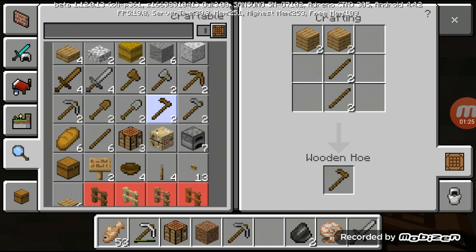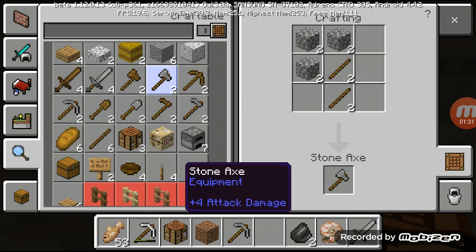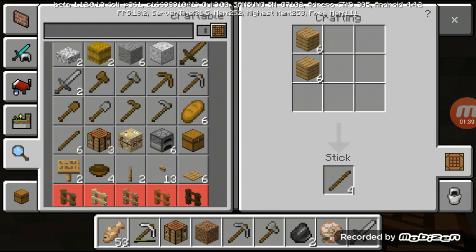This is how you use it. Okay, let's go — I'm going to make a stone pickaxe. Here we go. I'm going to make some sticks, so we need wooden blocks for the pickaxe.